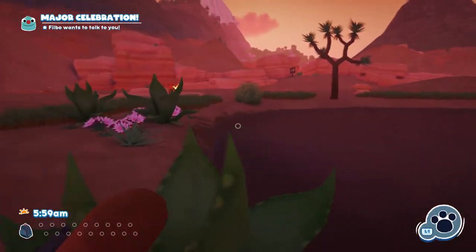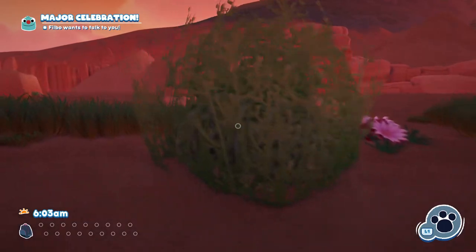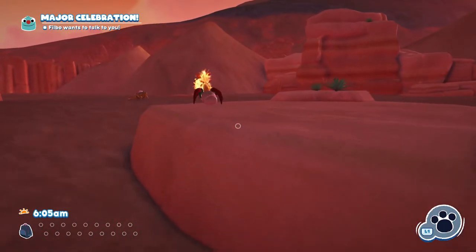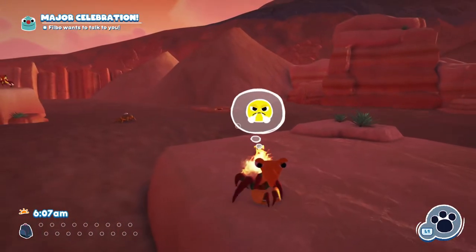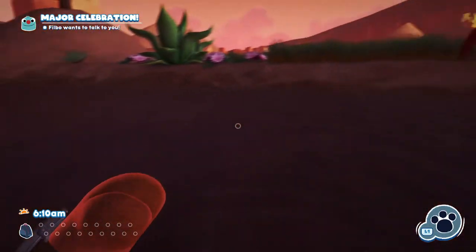Now you want to go over here to the one nearest the water first and foremost, and all we're going to do is try and lure it towards us. You can use the sausage that it likes, or you can just get it to aggro you. I just get it to aggro me.